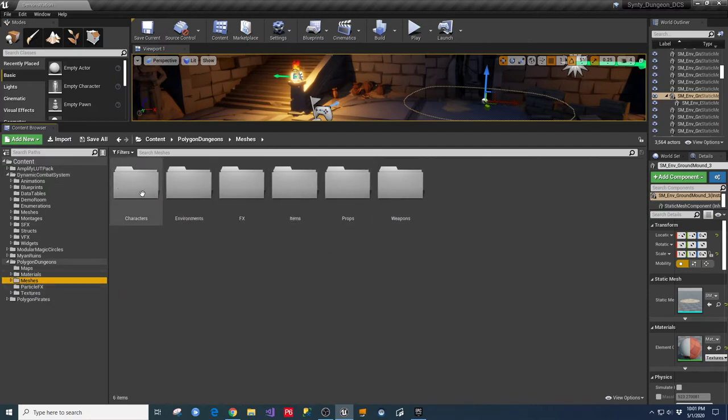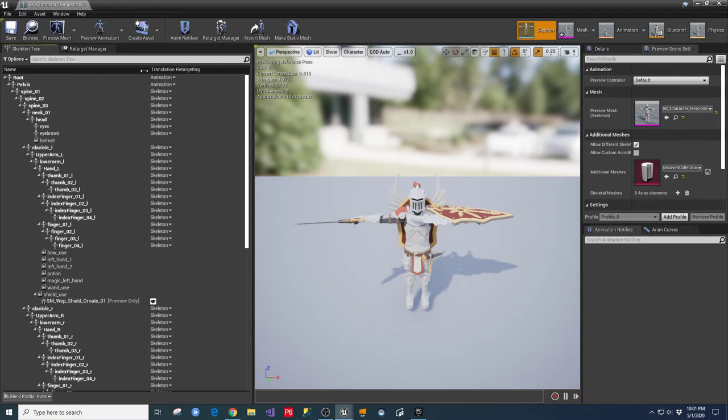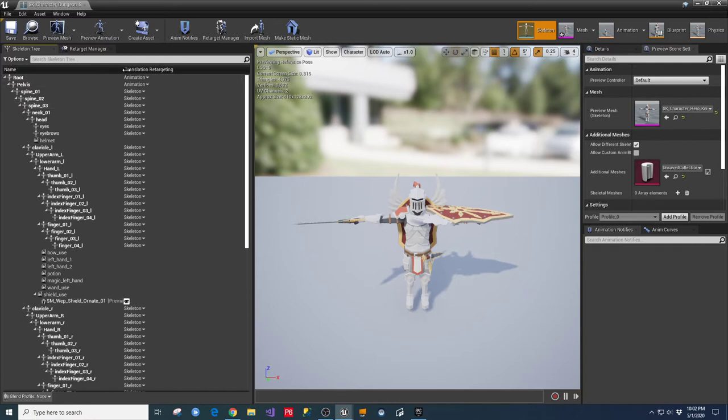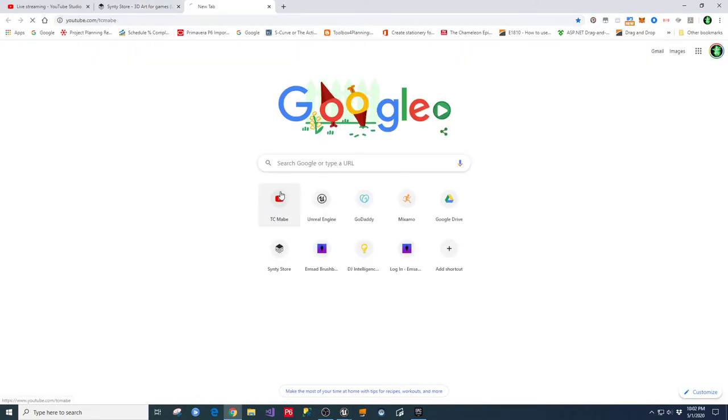In the retargeting manager, make sure all things are mapped correctly. A Synty character already has the humanoid with the root bone laid in there. If you have a character that doesn't have that, you can get a file off my Google Drive. In the skeleton tree, under options, there's 'show retargeting options' - this shows you how it's going to get translated. In your retargeting manager you want the root and pelvis set to animation, and everything else set to skeleton.